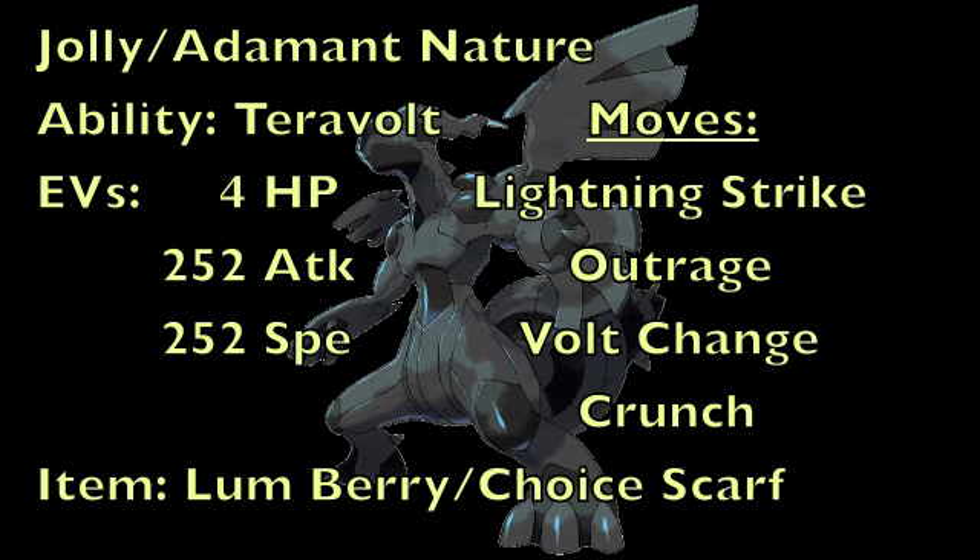But other than that, that's pretty much the set. As you can see, it has ridiculous physical attacking power with all of these moves, and with a Choice Scarf it'll be ridiculously fast as well, able to just wreck teams that aren't prepared for it. I like it a lot. So as a whole, Zekrom is probably the cooler of the two dragons in my opinion, but I'm still probably going to get Pokemon Black. But that is it for this analysis, so I hope you guys think this new Legendary Pokemon is pretty awesome, because I do. Take care, guys, and have a good day. Bye!